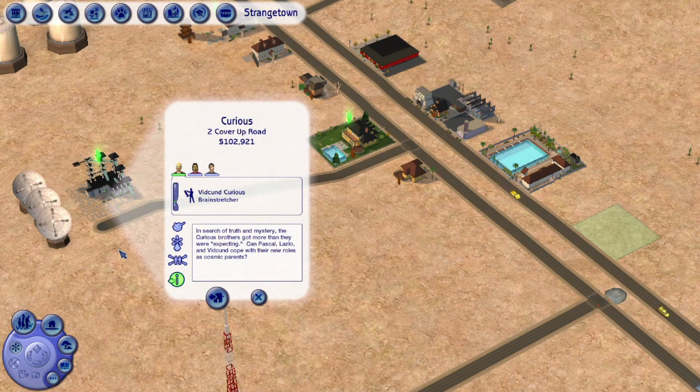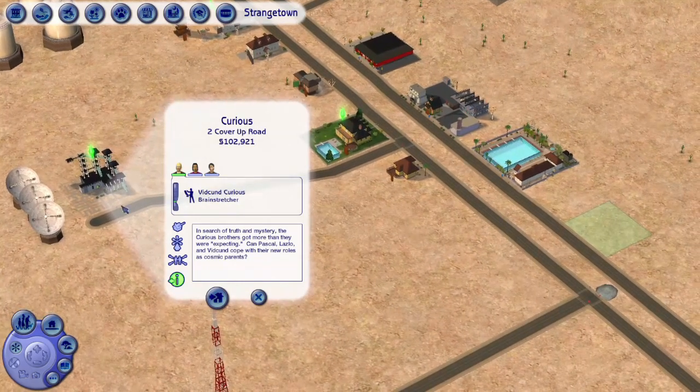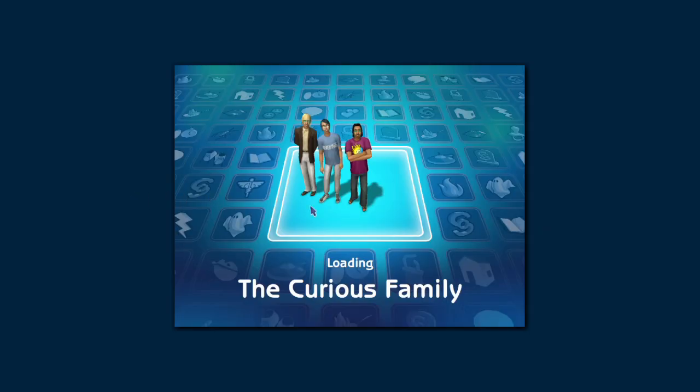It is Curious first, then Specter, then Smith or Beaker. Right now we're starting with the Curious brothers — Vidkun, Laszlo, and Pascal Curious. 'In search of truth and mystery, the Curious brothers got more than they were expecting. Can Pascal, Laszlo, and Vidkun cope with their new roles as cosmic parents?'